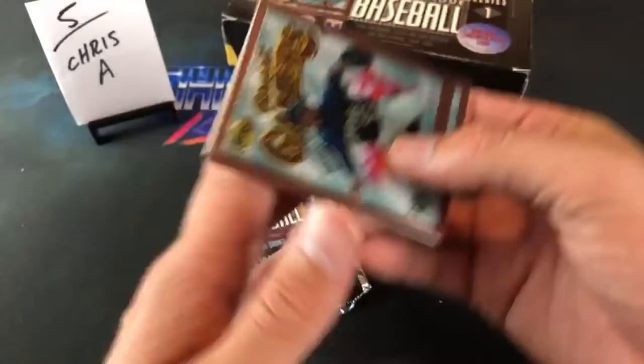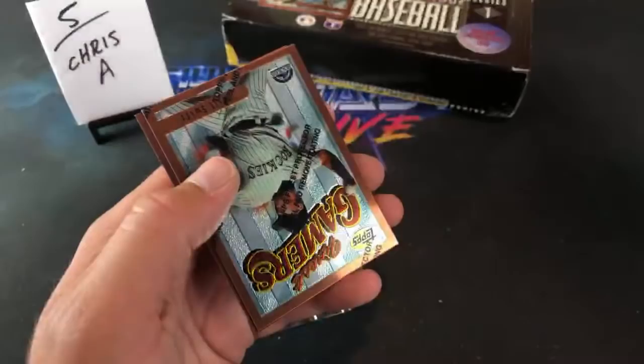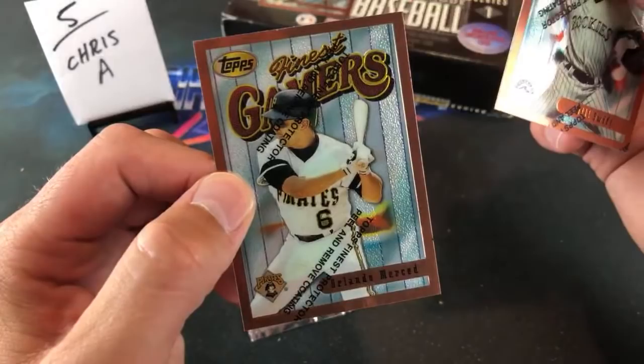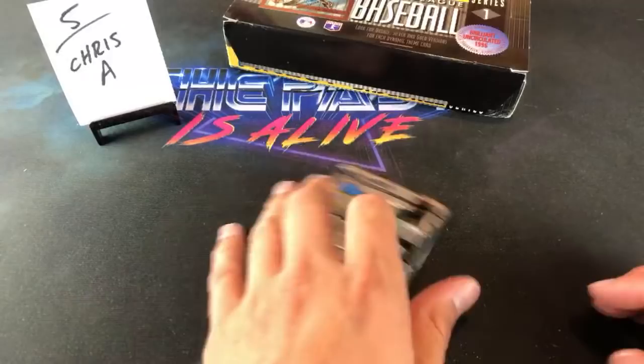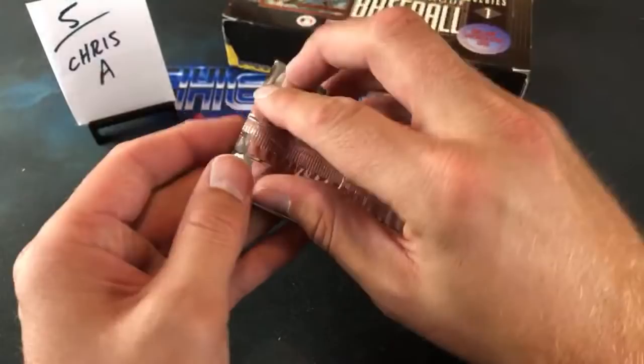Orlando Merced, Ricky Bones, David Cone, Intimidators. Dante Bichette with the crazy wild hair flapping in the wind. De Lino De Shields again — that's like the third or fourth time seeing him. Bill Swift in his Rockies uniform and Orlando Merced. El Canon is a Rockies fan. Last pack for Chris A — he's pulled some fire out of recent breaks, so this will be his redemption.